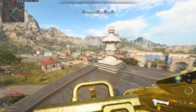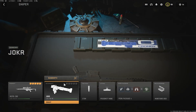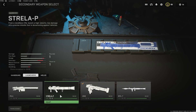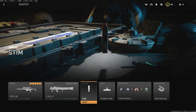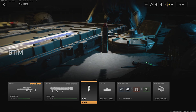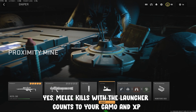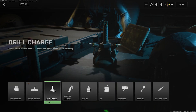I also recommend using a munitions box in your class setup. For tacticals, use stims or smoke grenades. If you want to get kills with launchers like the Strela or RPG, you can smoke an objective in Ground War or Hardpoint, move into the point, and just melee people inside — that's been working for me personally.